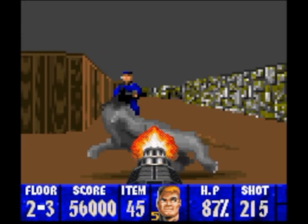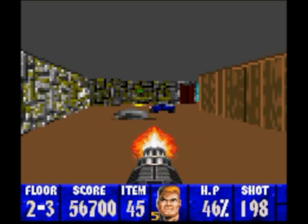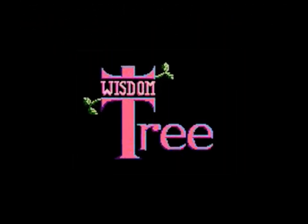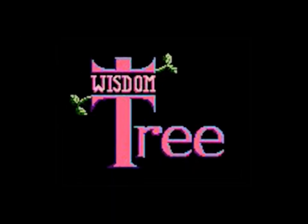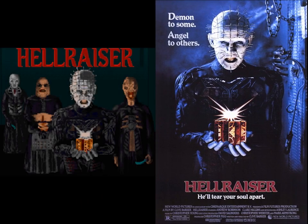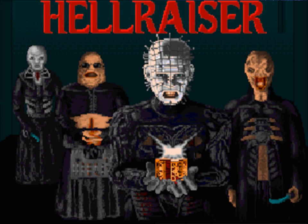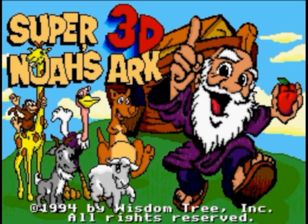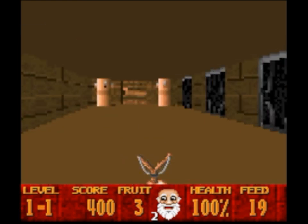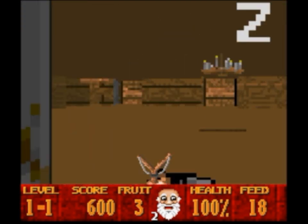The Super Nintendo port was butchered beyond belief. Rumor has it that, in response to the censorship, id Software provided the source code to a little known company called Wisdom Tree. They created unlicensed Christian themed games for Nintendo's consoles. For the record, this rumor is false. The company, officially called Color Dreams, licensed the engine for a game based on Clive Barker's Hellraiser. The game proved to be too expensive to make, so under their moniker Wisdom Tree, they instead used the engine to make a game based on a story from the Bible — Super Noah's Ark 3D, also known as Super 3D Noah's Ark. The gameplay is exactly the same as in Wolfenstein 3D; the only difference is the graphics and sound, which somehow turned it into a non-violent, non-offensive game.